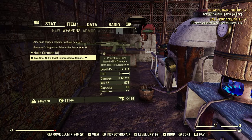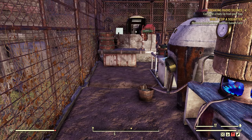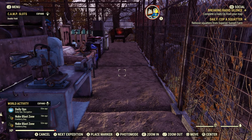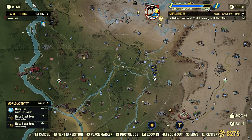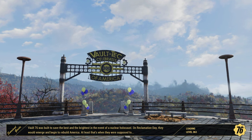Then go to your Pip-Boy under Apparel. Make sure you have your Birthday Suit on. Now all we need to do is visit Vault 76 — extremely easy. Just fast travel. Vault 76 is a free fast travel, which makes it even better.